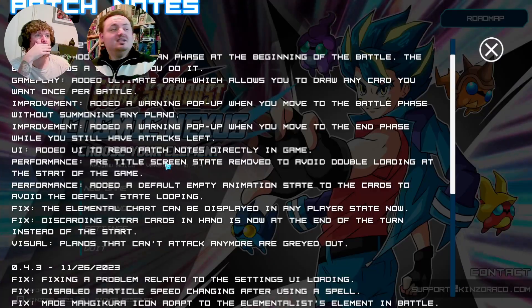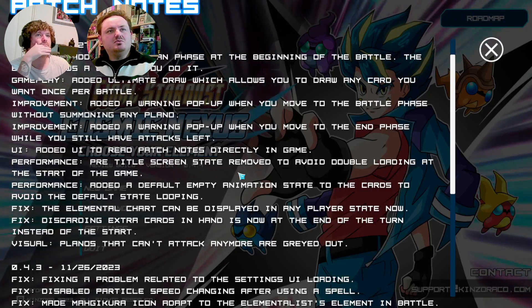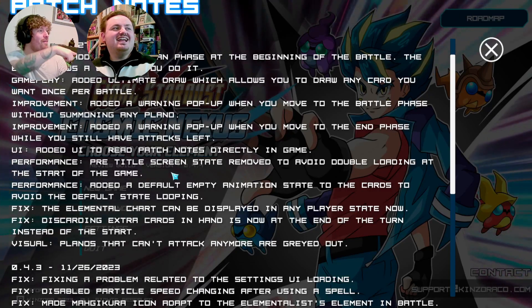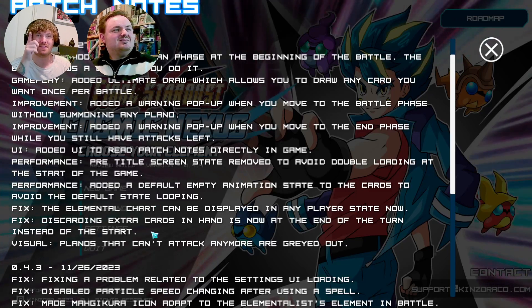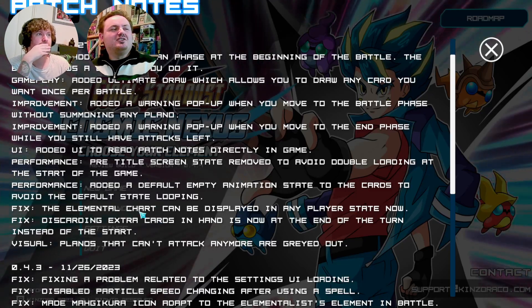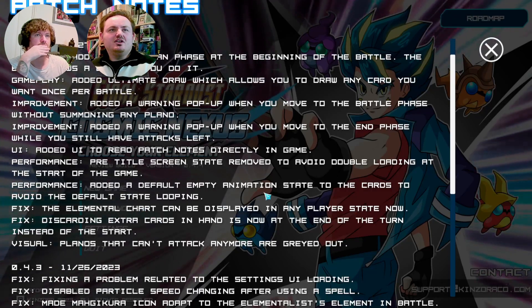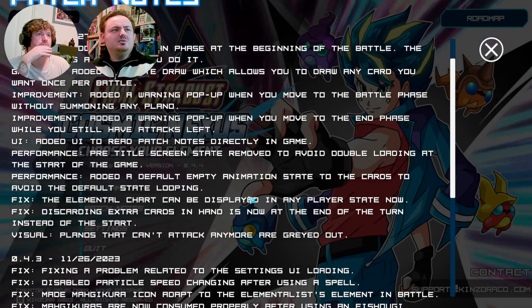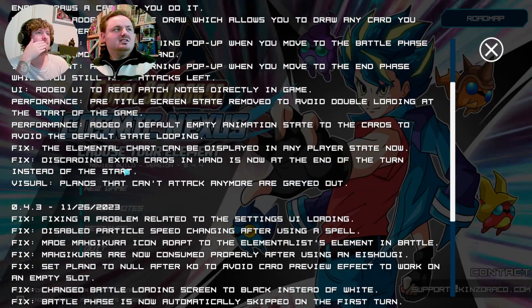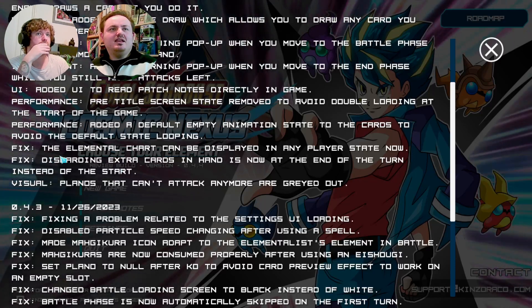That's what we're doing! Performance: pre-title screen state removed to avoid double loading at the start of the game — that happened to us at the beginning of the last video, which is why it ran quite badly in the first half. Added a default empty animation state to the cards to avoid the default state looping. Fixed: the elemental chart can be displayed in any player state now.